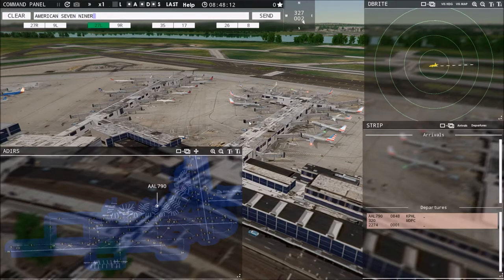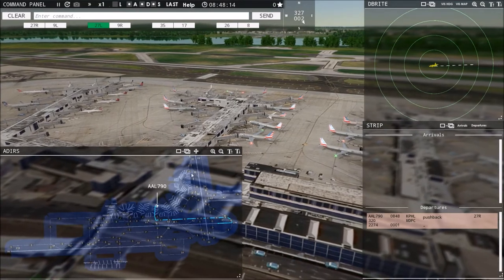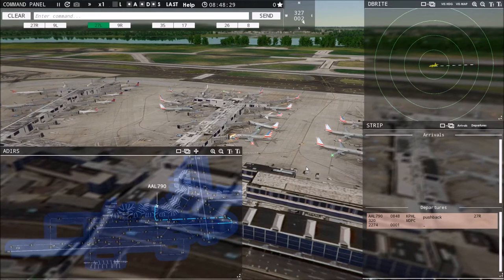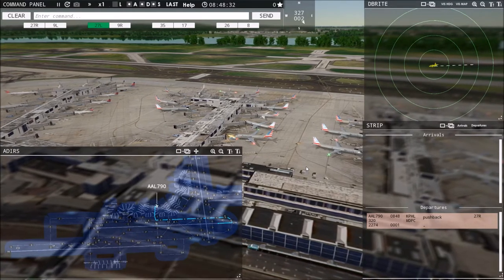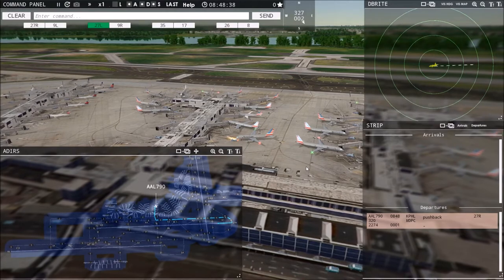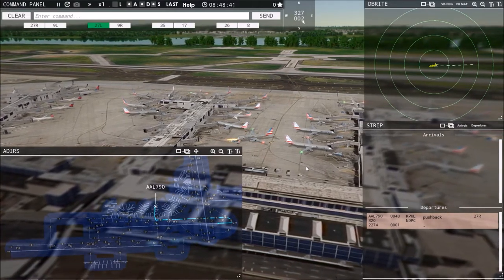American 790, pushback approved, expect runway 27R. They use 'niner' in aviation because English is the international language of aviation — and I think it's because 'nine' sounds like 'nein' in German meaning no, so they compromised and used 'niner' instead. Aircraft are pushing back now with lights on — you'll see the jet wash effects and it looks really cool.